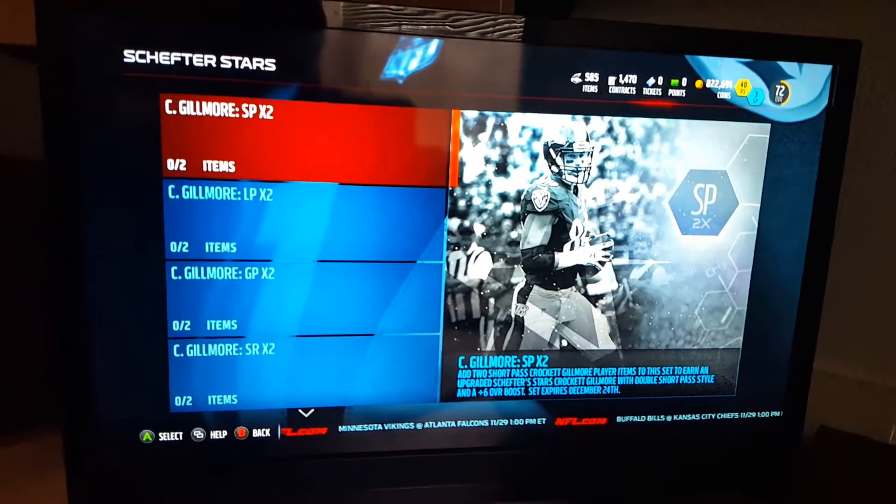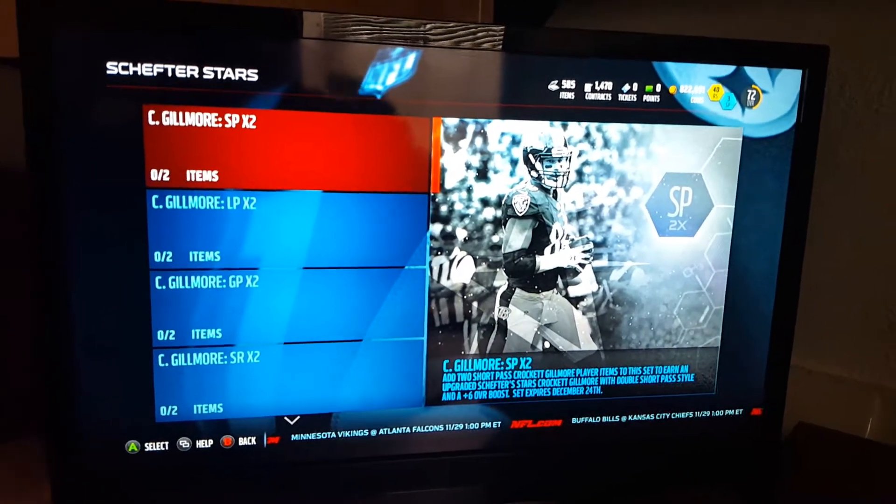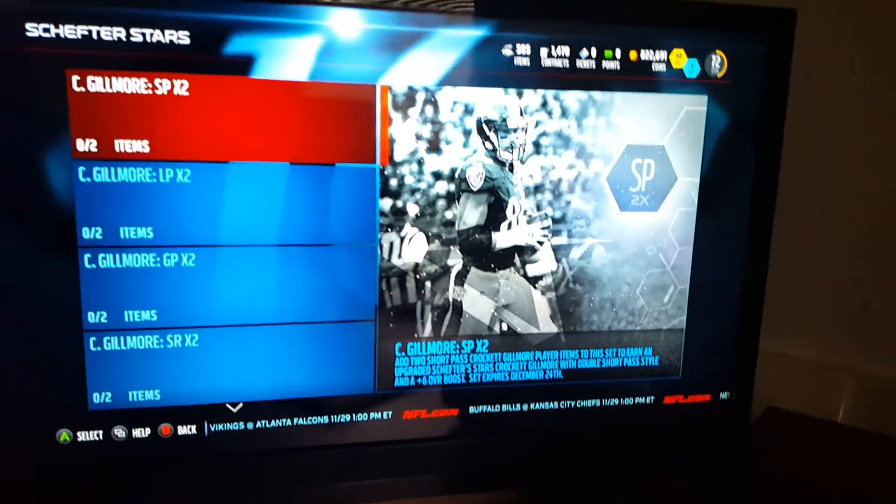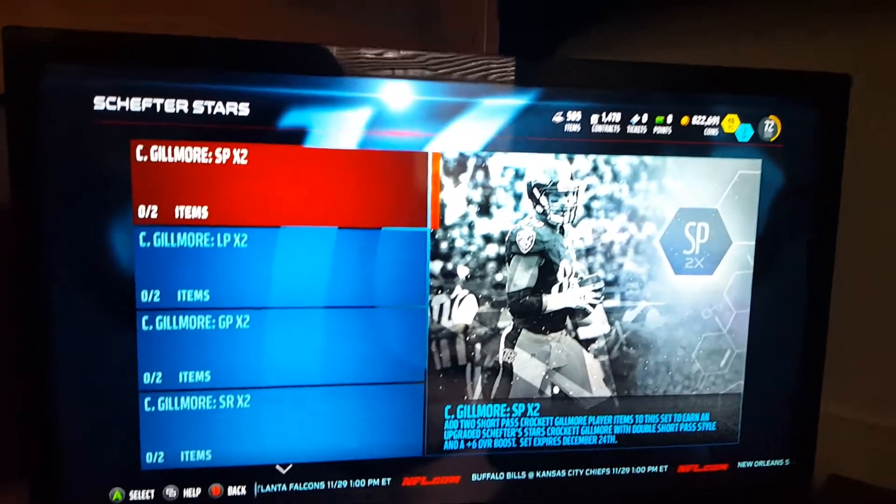Yo, what is going on everyone, this is your Boychamp bringing you another Madden 60 Ultimate Team. Today they finally released a new Rising Star — I thought it would be James Winston for his performance, but it wasn't. It's a tight end for the Ravens.